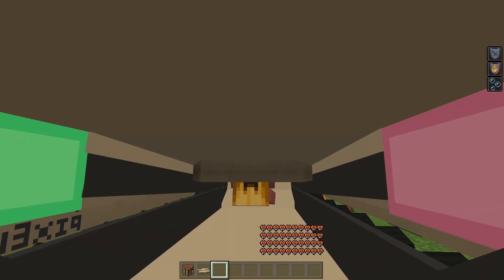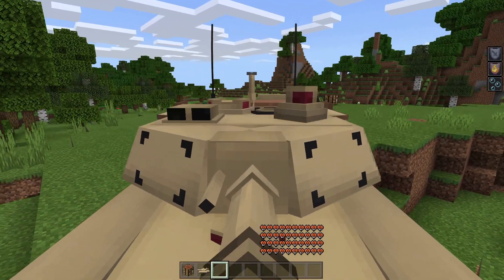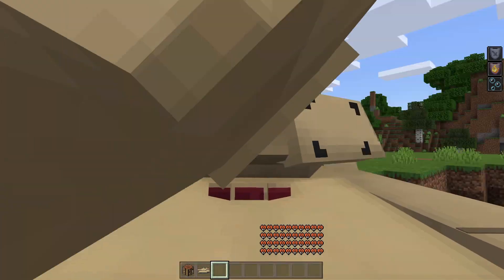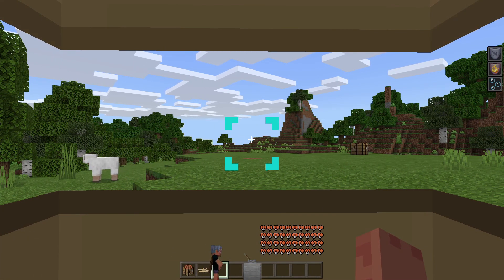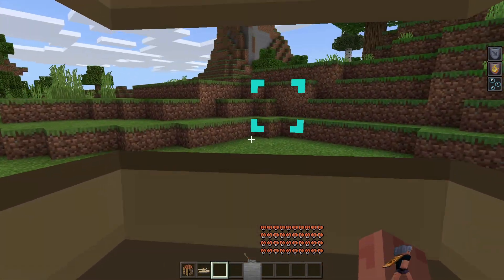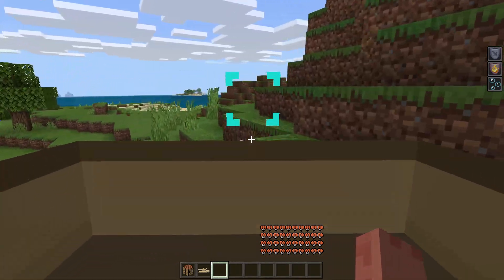On third person guys, it doesn't really look so cool at all except for the front view where you will see the animation of the turret going up and down. Now if you want to move, just use your directional buttons. As you can see, it actually has a custom sound, which is good, and it can actually climb one-block tall jumps just like this.